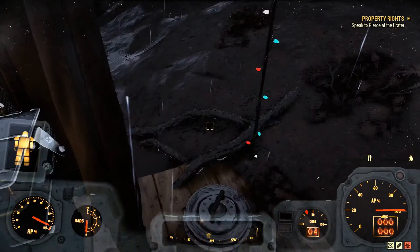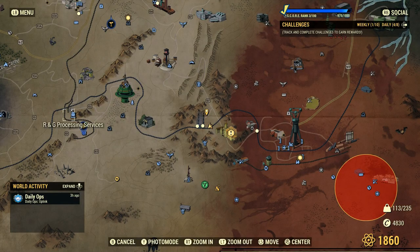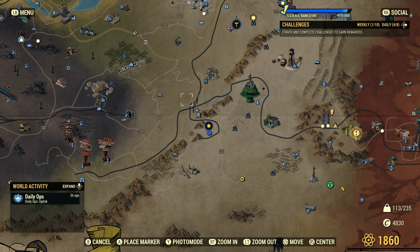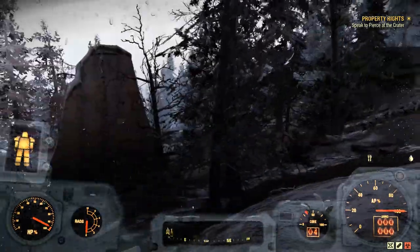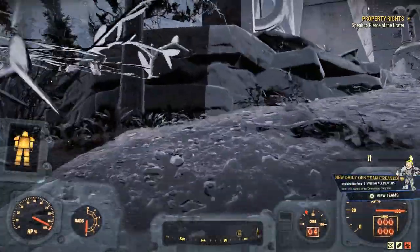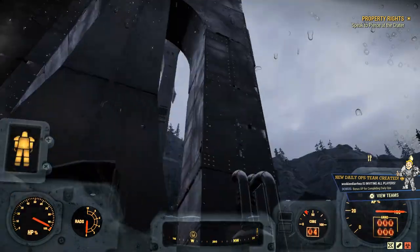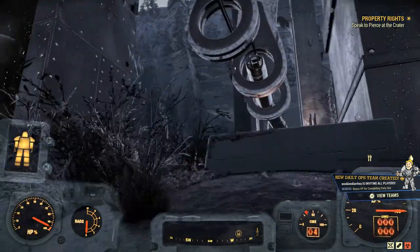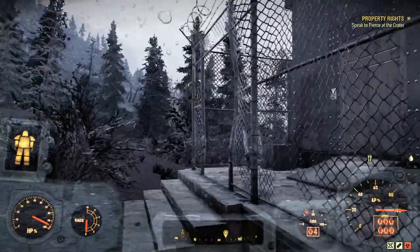Also, another good spot is if you're gonna launch a nuke — say you're going to Site Charlie. If you go down the elevator in the workout area, there's gonna be a workout room down there, and in the workout room there's going to be lots of weights, and obviously that's where you get lead from. So there's that, and the monorail elevator — the monorail elevator is a favorite; it's pretty close to my camp and you get tons of lead. Anyways guys, thank you for watching, and I will see y'all later. Bye-bye.